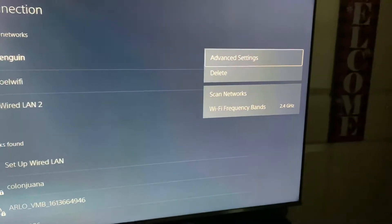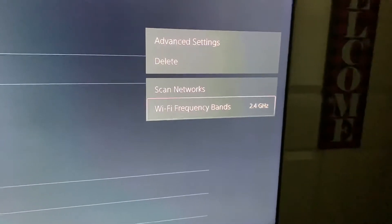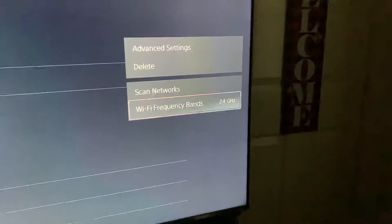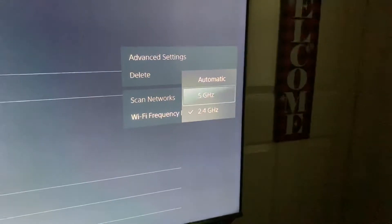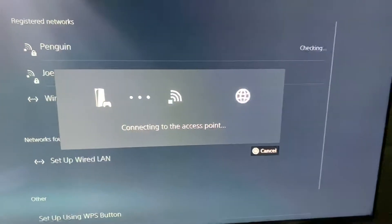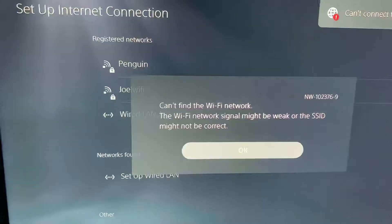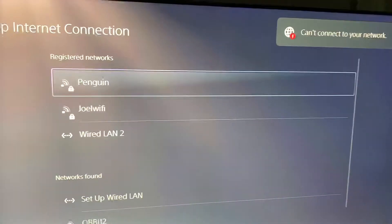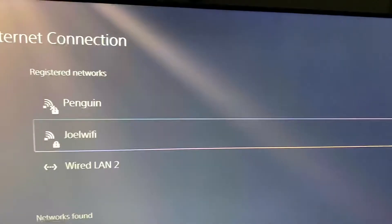If you scroll down, you can see it says 2.4 gigahertz. And you can actually click on it and change it — I didn't know that! You can change the Wi-Fi frequency band right there.